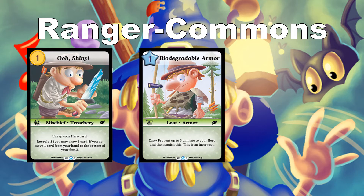Next is Biodegradable Armor — for 1 loot armor, you get to zap it and prevent up to 3 damage to your hero, then squish it, played as an interrupt. It's super flexible, and even as a one-time use for just 1, it can save you from a surprise attack or prevent instant damage. Picking it early helps set up a more defensive deck, and there are other class cards that help you find or get loot back.